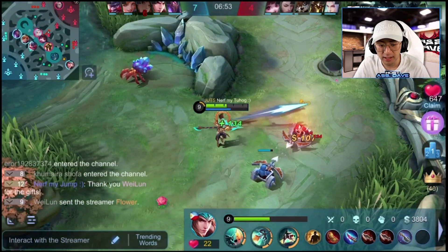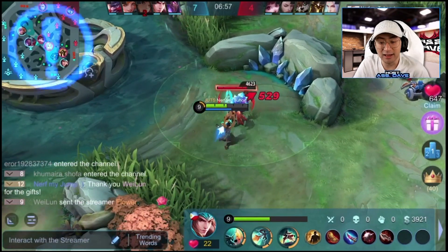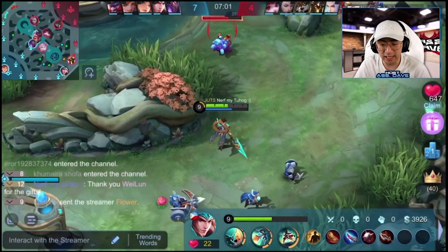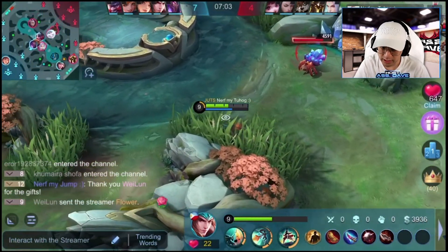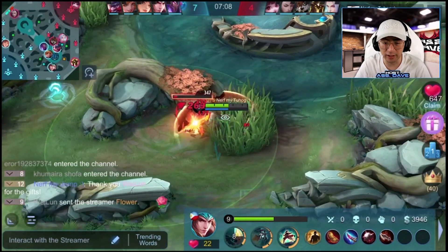Once again, Zilong coming back to bottom lane to farm. This type of playstyle is kind of boring, but again, this is not his time to shine yet. You got to be patiently waiting, because you have to understand — his kit is weak. What is my core strategy, my win condition when I finish those few items?